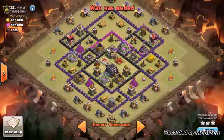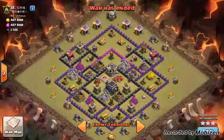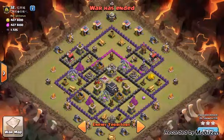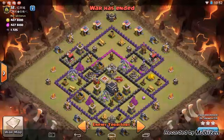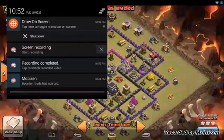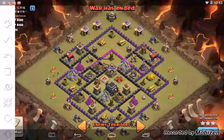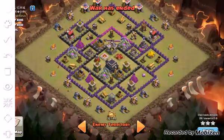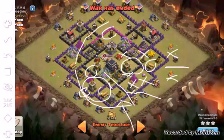I'll go over the plan and explain why I had you create the funnel the way I did, Van. For anybody who's watching - a GoHo is basically a Townhall 9 hog strategy. At Townhall 9 you have to do a GoHo, meaning you have to send in a golem and a kill squad to take out the enemy queen before you hog the base. You cannot hog a base consistently and successfully without taking out the enemy queen.